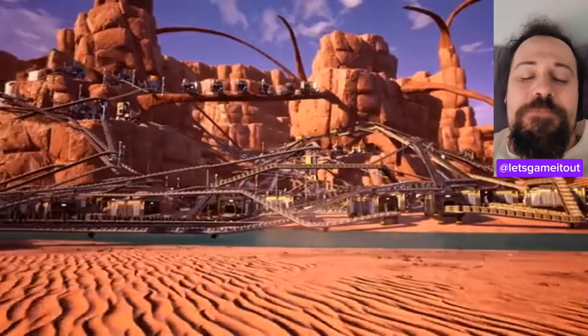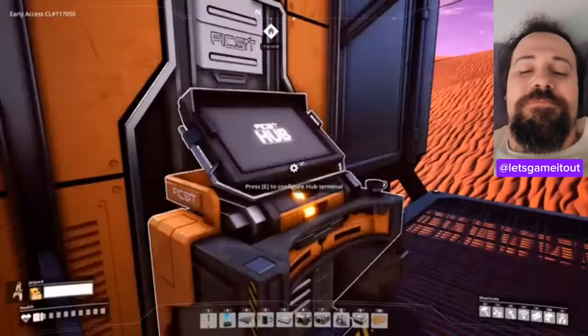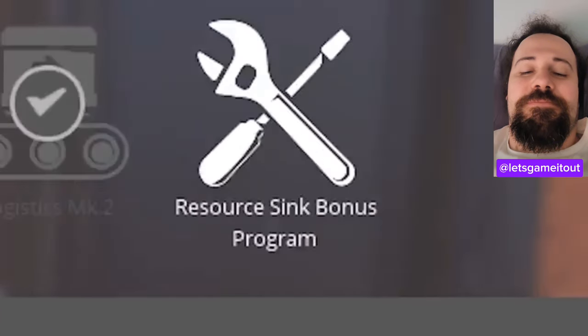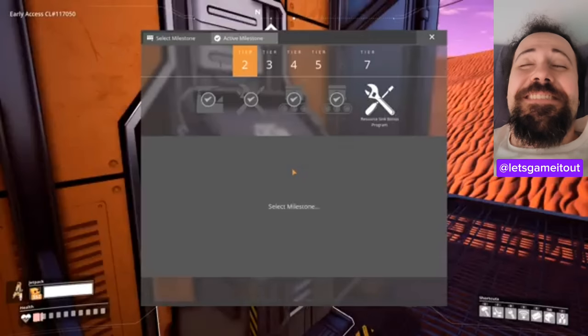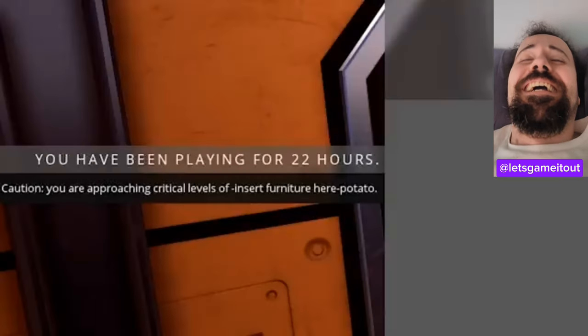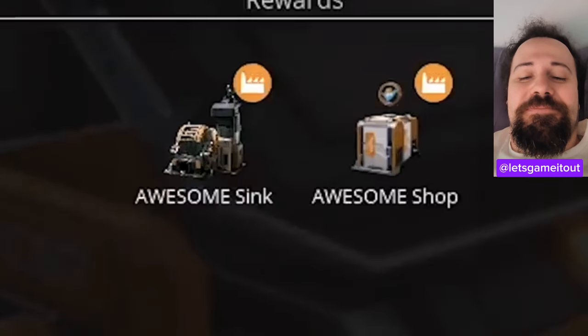Now that our factory needs are squared away, it's time to focus on more exciting things, like unlocking something riveting. Specifically, this resource sink bonus program — just rolls off the tongue, doesn't it? Satisfactory has a message for me. Hey, don't tell them how long I've been sitting here. Thanks, game, for giving away all my secrets. All right, awesome sink, let's do this.